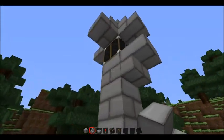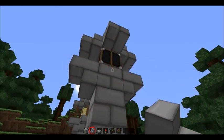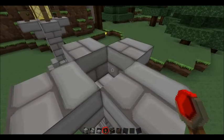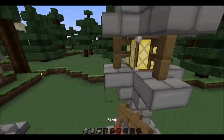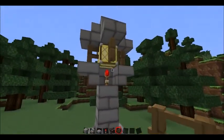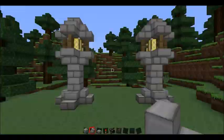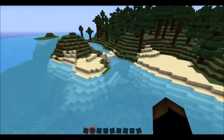And place upside-down stairs below the lamp. What you want to do is place a redstone torch there — whoops — like so. Well guys, I hope you enjoy. See you guys next time, peace.